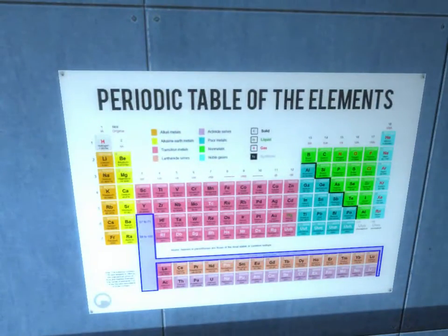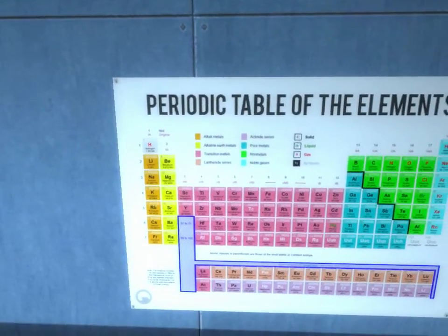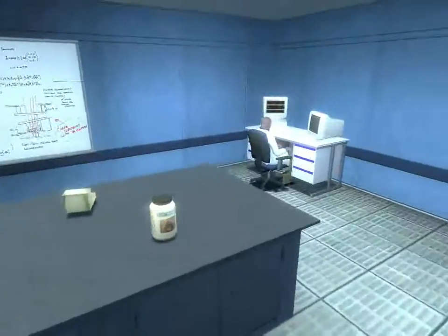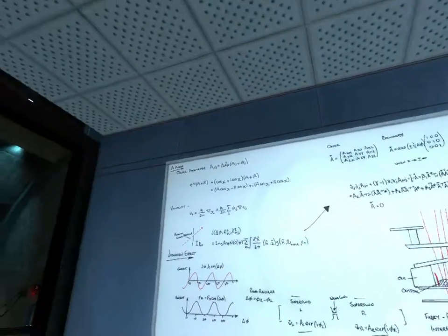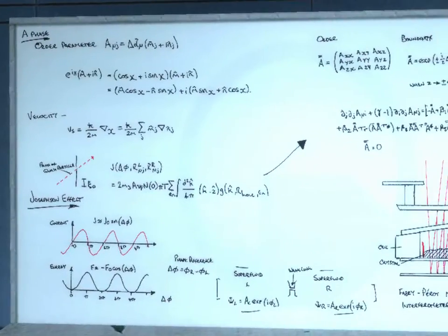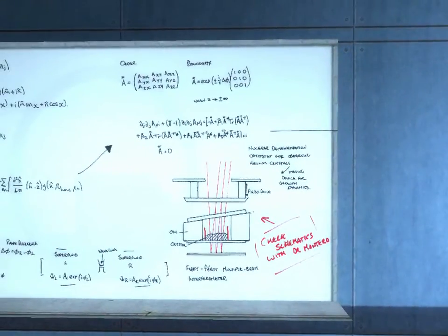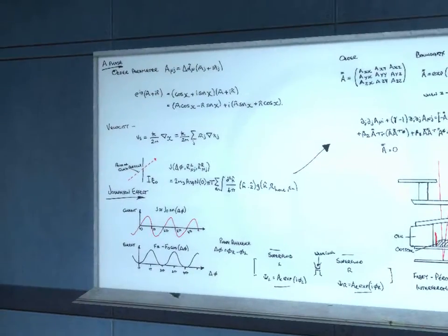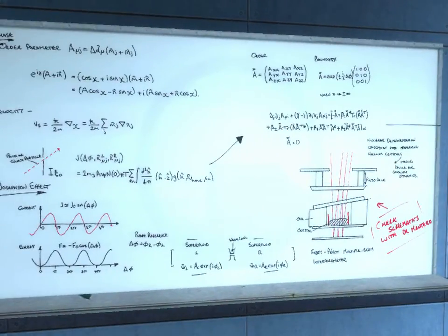Periodic table - hydrogen, helium, lithium, beryllium. I'm assuming it's a correct one anyway. More science: current energy, order boundary, superfluid, superfluid. It's probably to do with reactors, I think.